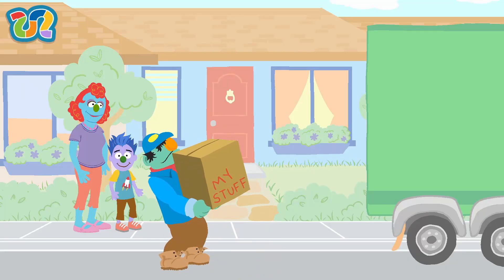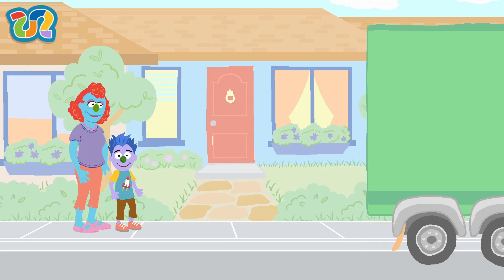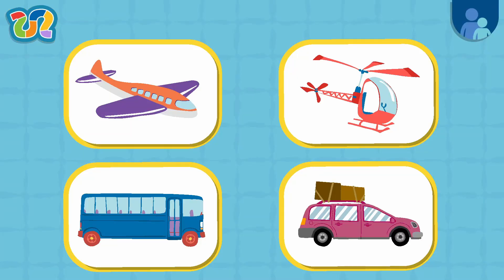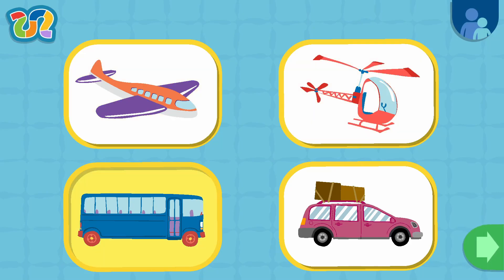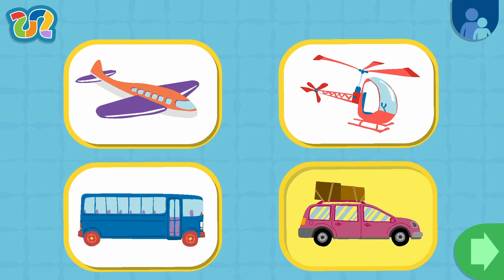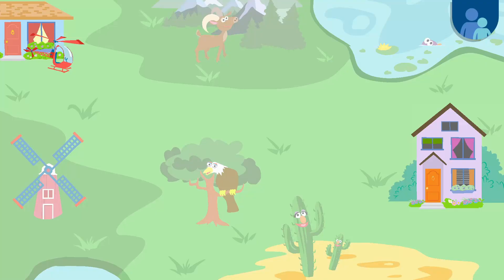Well, it's time to get going! There's a big moving truck outside our house! It will take all our stuff to our new home! See you at the new house! There are lots of different ways to get to my new home! Tap on the way you want to get there! Car! Helicopter! Here we go! Draw a path to my new home!